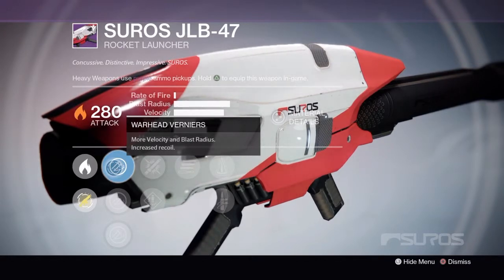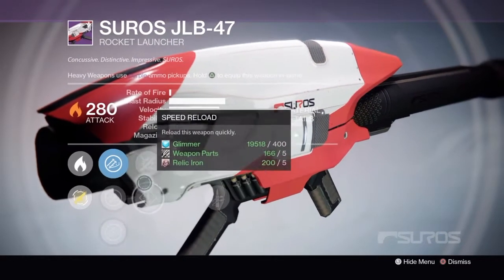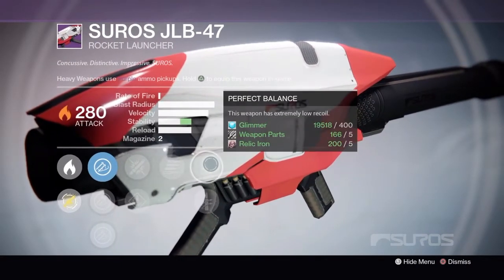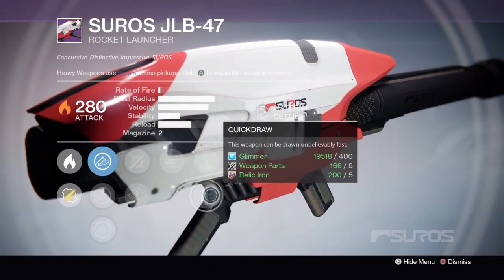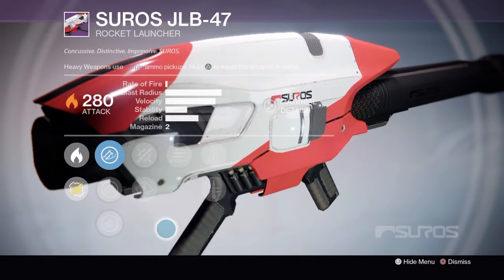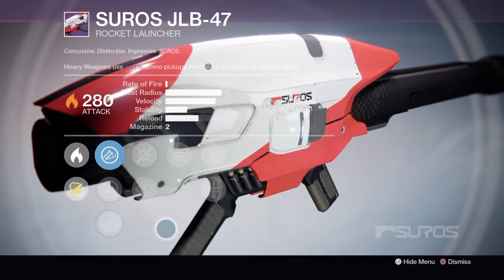The Rank 3 has Warhead Veneers, Veneer Compensator, Hard Launch, Heavy Payload, Speed Reload, Who's Next, Perfect Balance, and Quick Draw. I don't really care for any of them. I went with the first one — it's most likely just going to be burned for legendary marks.